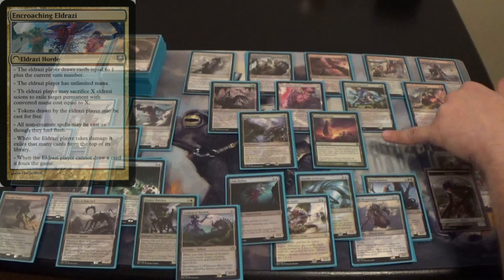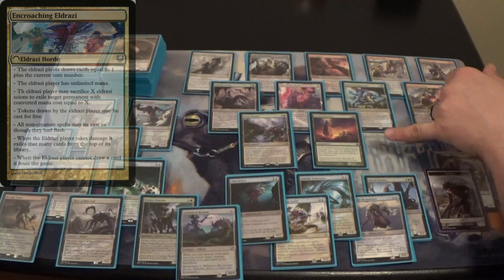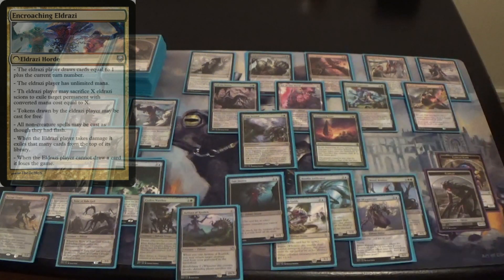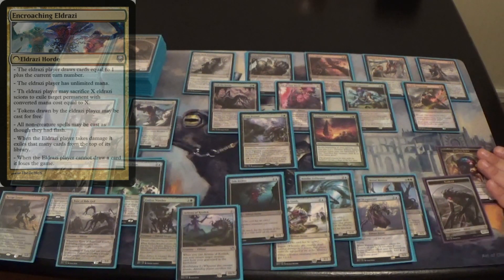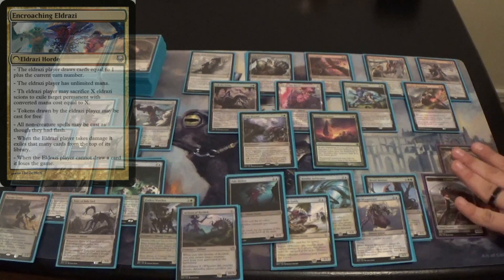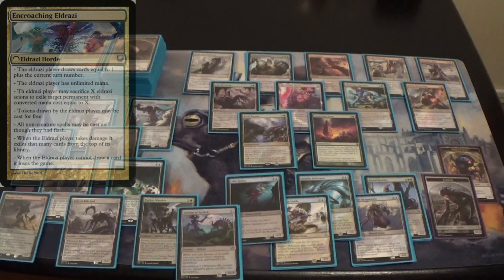That covers most of the rule changes. One other thing of note is that we have Awakening Zone from the original Eldrazi set — before there were Eldrazi Scions, this one makes Eldrazi Spawns. For the sake of the game it just produces more Scions to keep things simple. We also have our 10/10 token and 1/1 Scion token in different colored sleeves, because these are not produced by the deck itself but by things in the deck, so we need a way to distinguish them.